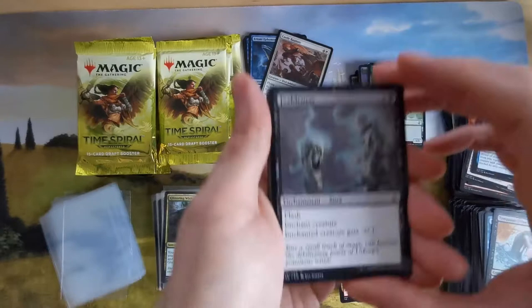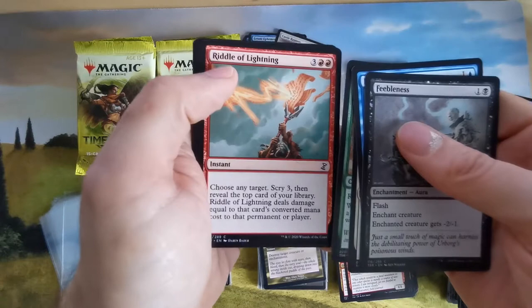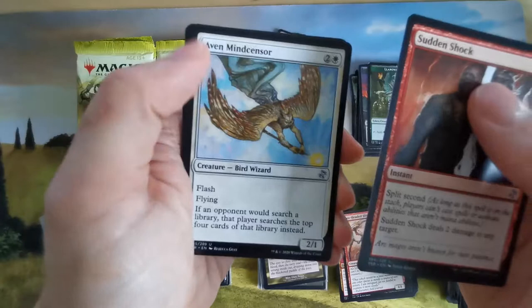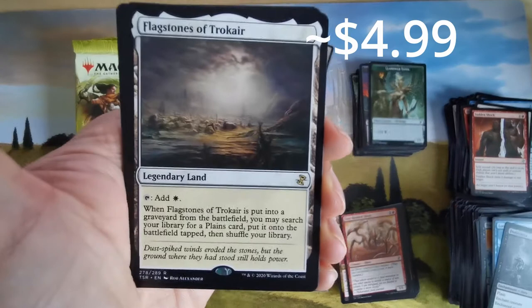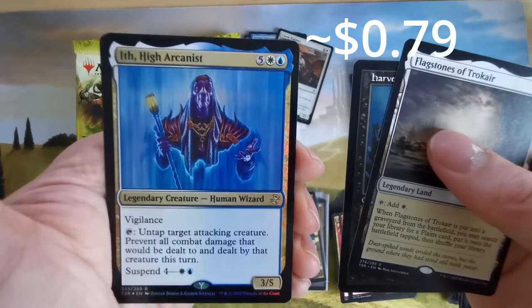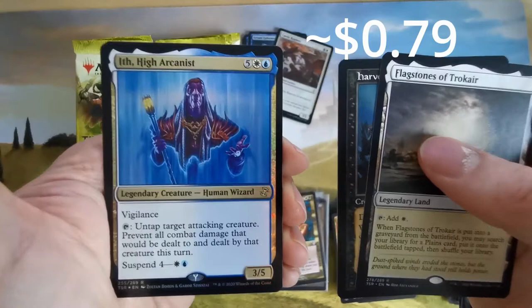We didn't get a Sliver Legion yet. Split second is nice. A legendary land — put a land from the battlefield, search library for a plains card — interesting. Then Harvester of Souls — whenever a nontoken creature dies, you may draw a card. And we have another land, and a metallic sliver token.